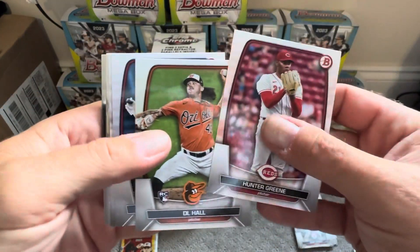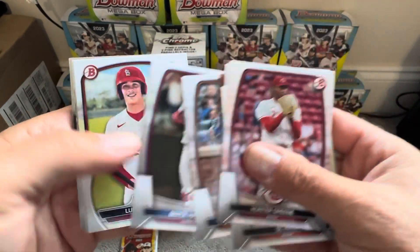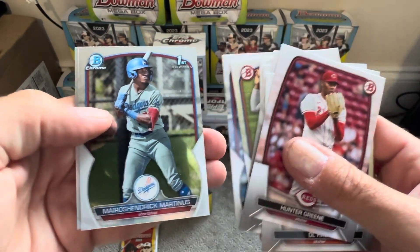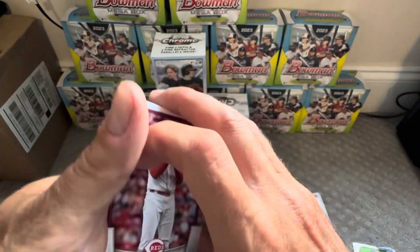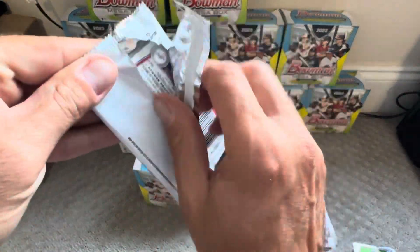Third base pack: Hunter Green, D.L. Hall, Otani, Alonzo, Harper, Rodriguez, Valles, Garcia — and our two chrome cards. Haven't seen that one before. And that's our last base pack.